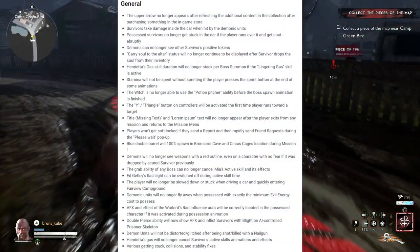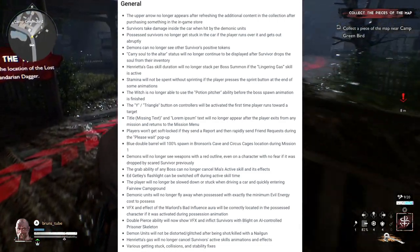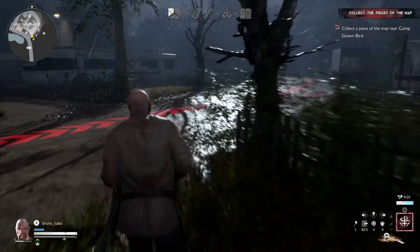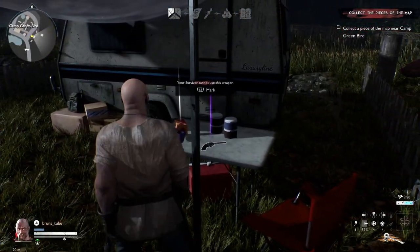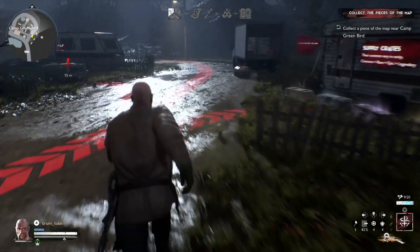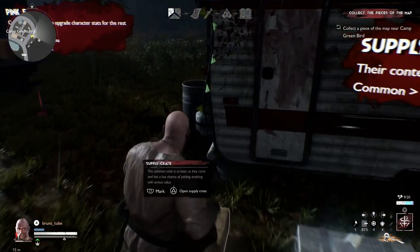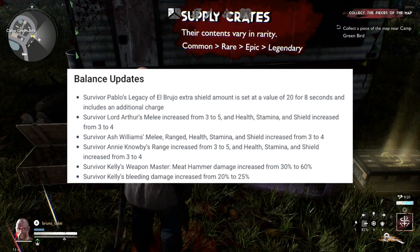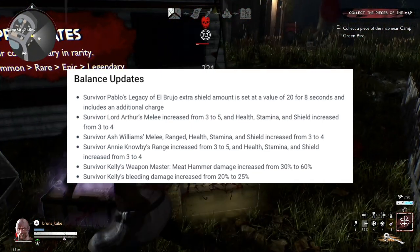There's a lot of general changes here — mostly bugs that have been fixed. You guys can pause the video and have a read; I'm also dropping a link in the description. Now here's what I'm really excited about: the balance updates. Pablo's Legacy of El Brujo extra shield amount is set to a value of 20 for eight seconds and includes an additional charge.